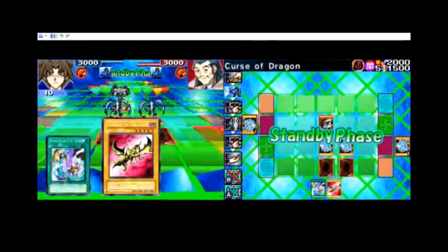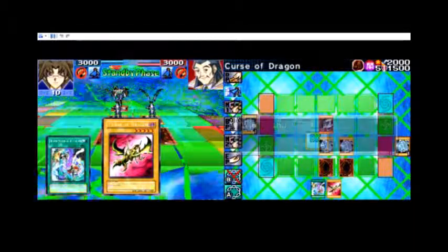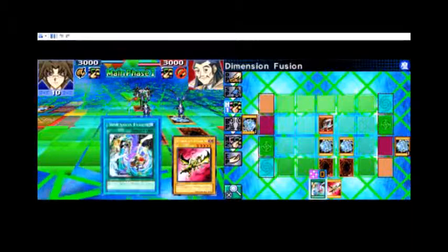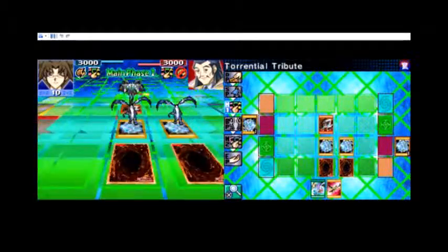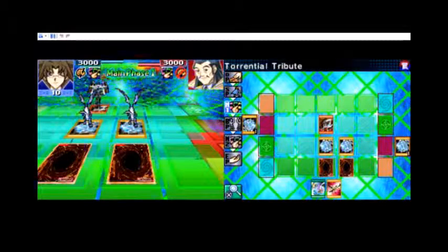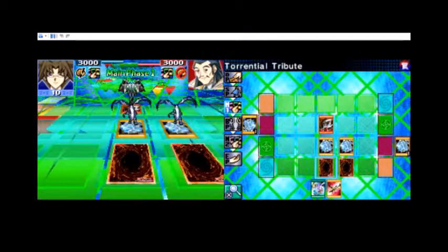So we've each got a Blue Eyes in our remove from play. Dimension Fusion - both players special summon as many of their removed from play monsters as possible. Torrential Tribute, Interdimensional Matter Transporter - select one face-up monster on your side of the field, remove from play until the end of the turn. You can only activate this card when a monster is normal summoned, flip summoned, or special summoned - destroy all monsters on the field.